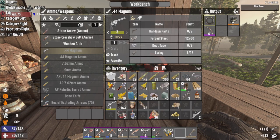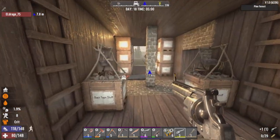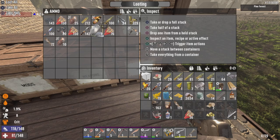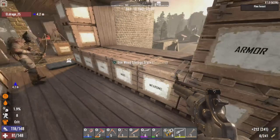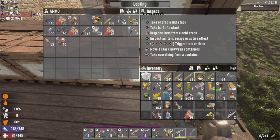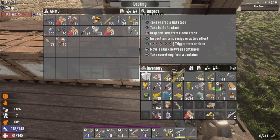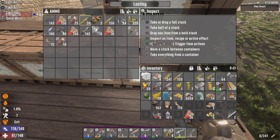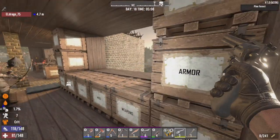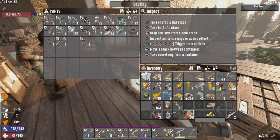Upgrading in firepower — the .44 Magnum tier 3. I unlocked that crafting overnight. We might as well go ahead and start going into .44 Magnum stuff. I'm gonna top that stack off for 762s, and look at that — the .44 Magnum's unlocked. So beautiful.